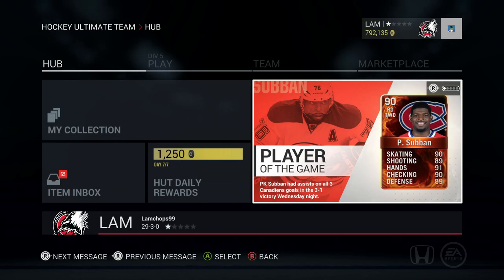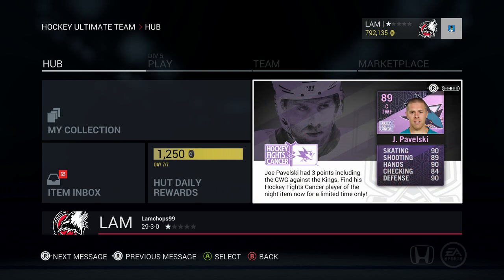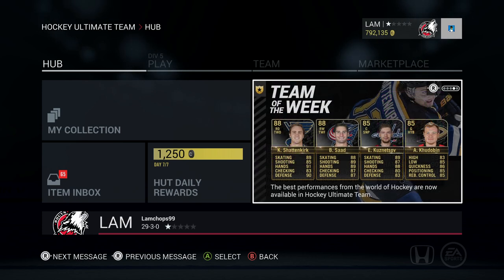Hey guys, welcome back to another video. Today we're doing a hunt for some special cards — it's about 7:30 PM Eastern Standard Time. EA has released some new special cards on NHL 16. On the first page you can see PK Subban — what a nice graphic. We've got some gold premium packs and bronze packs to pull some junior flashback cards, plus a new Hockey Fights Cancer card with pretty nice stats.